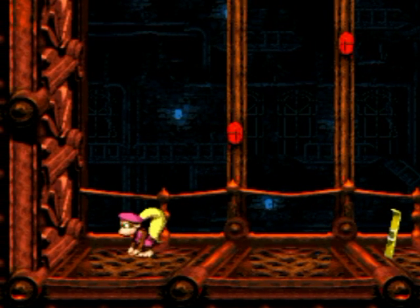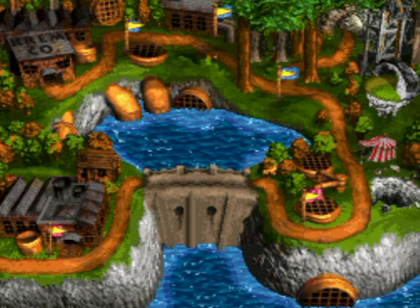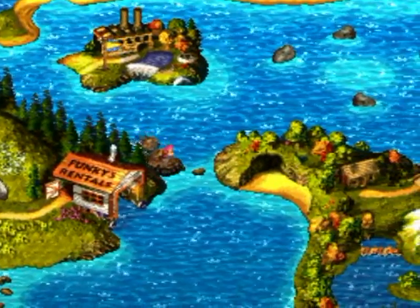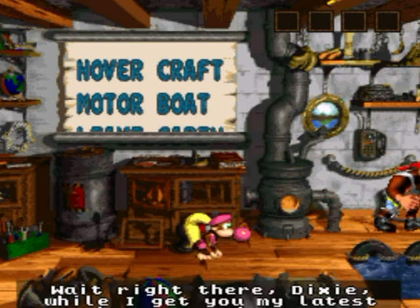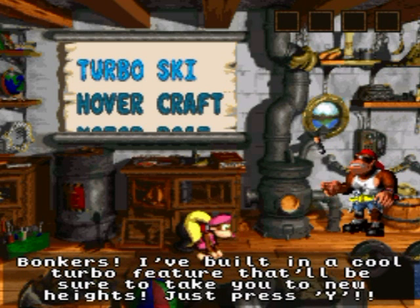The sound effect didn't play there anyway. I got another ski - what can these two skis be used for? Let's head over to Funky's Rentals. Hey Funky, how's it going? You found two skis - awesome, now I've got all the parts I need to make you the ultimate ride. Now you've got a turbo ski and we can boost using the Y button.